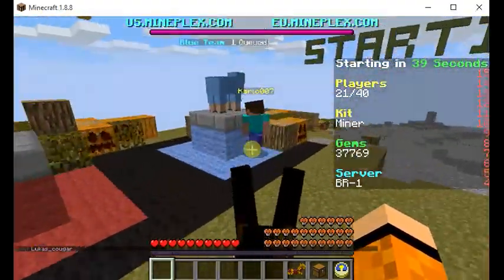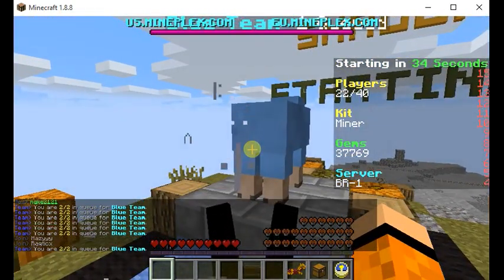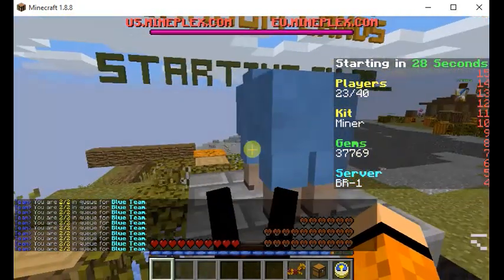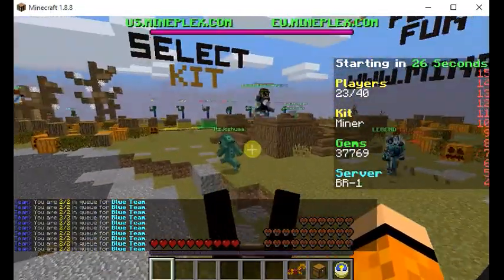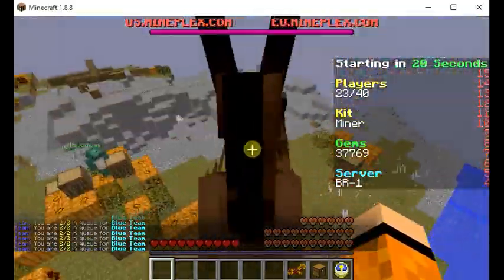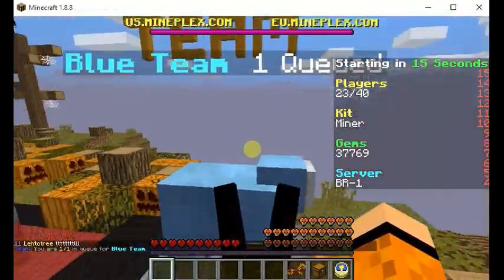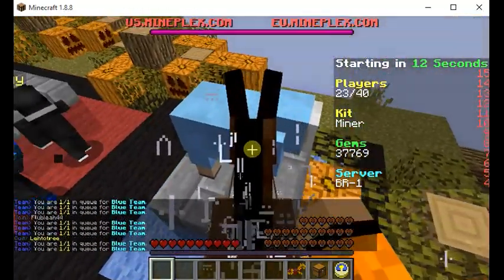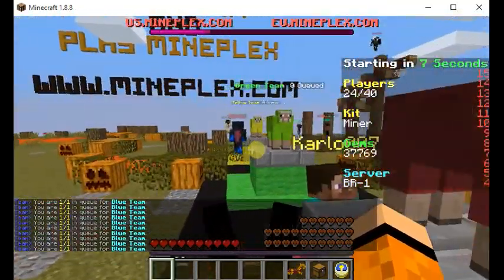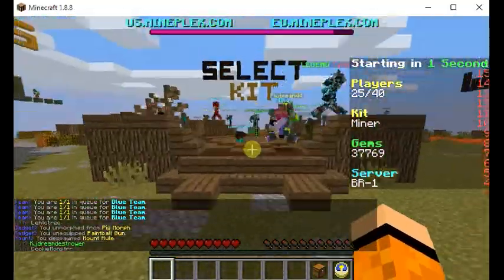We are on the yellow team — let's try to get on the blue team. I don't really like the color yellow. Alright, so we have 23 people, which means this is gonna be a really short game. This game supports up to 40 players maximum, so this is going to be real short. Let's hope we have a lot of people on our team.